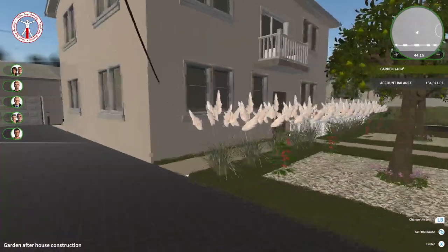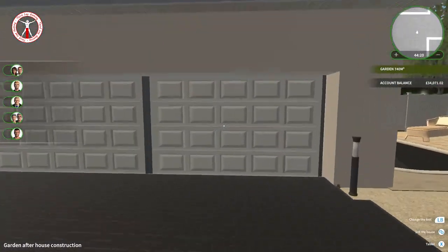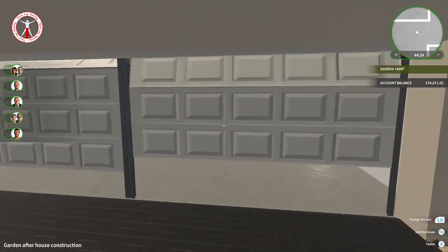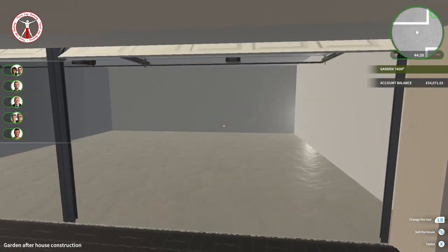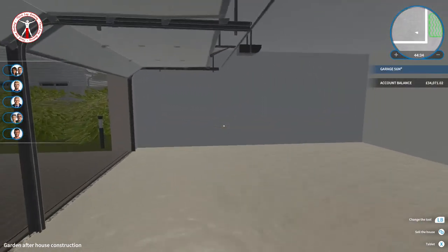In this episode we're going to be doing the garage, because that's the last thing left to do. Once it's done, we'll be going around doing a whole tour of the house to show everything I've done, and then selling it to find out how much profit we make. It's a nice little garage space we've got available.